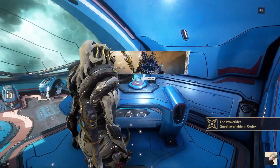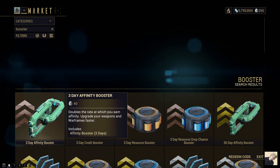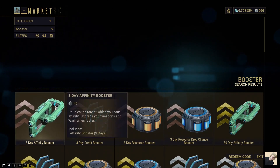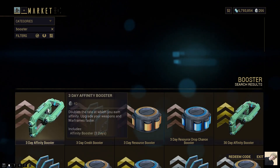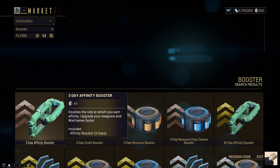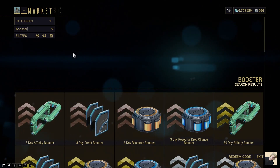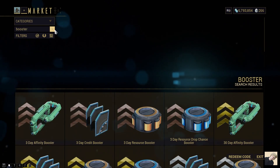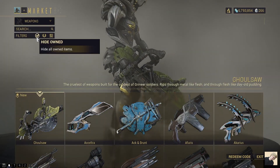First I want to show you boosters. Grab a three-day affinity booster — if you have the time, set aside three days to get the full value out of it. Make sure all your weapons are crafted first, then try to grind them all out without wasting too much of your booster time.